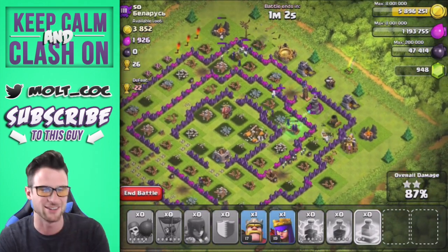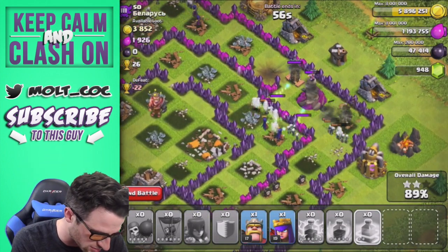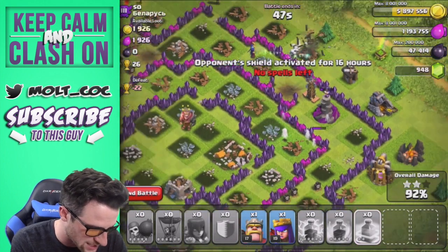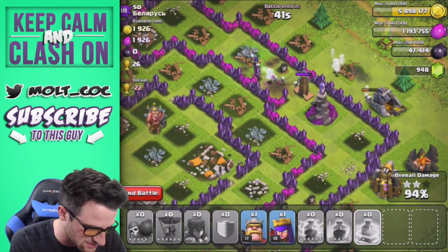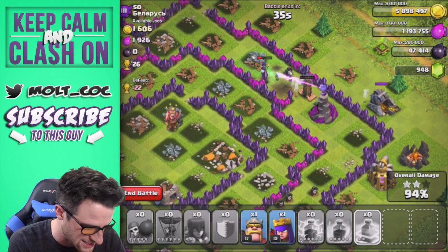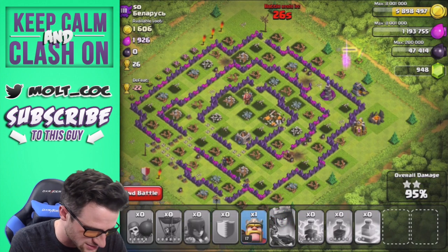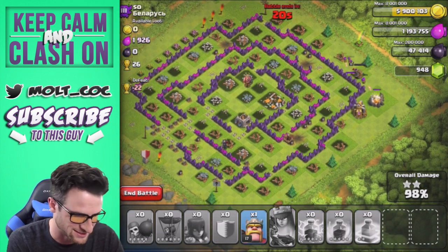Obviously we're not going to make our dark elixir back because of how expensive the witches are, but we're doing a good job. We just lost some witches — all that's left is this wizard tower and that Tesla. Hopefully the remaining witches will take these out and keep spawning skeletons. Come on witches! The witch went down — but you know what, we're just going to use our queen and take out the rest of the base.